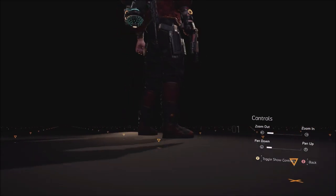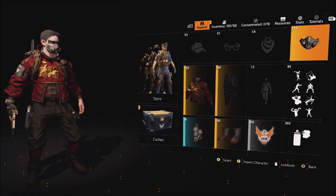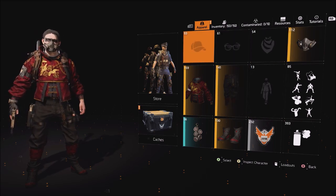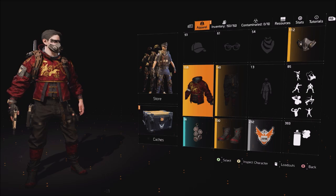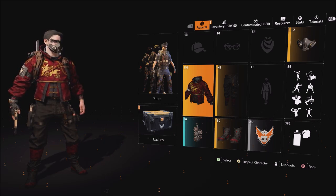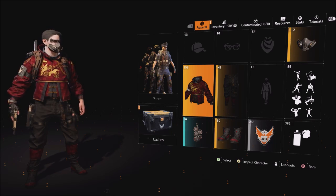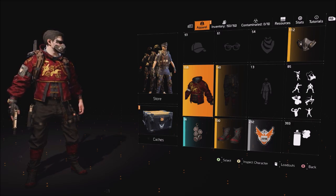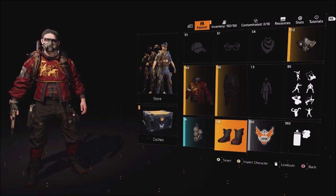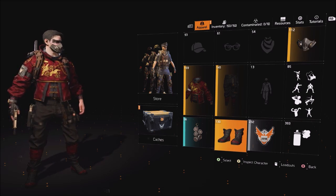It looks pretty cool — I really like this outfit so far, it all matches. I can't wait to see what we get next. We still have a few more days; I'm thinking it could be a mask, glasses, a scarf, a hat, a weapon skin, or maybe a charm. But overall, that's a quick video on day three of the Mooncake event. Thanks for watching, make sure to subscribe for more Division 2 content.